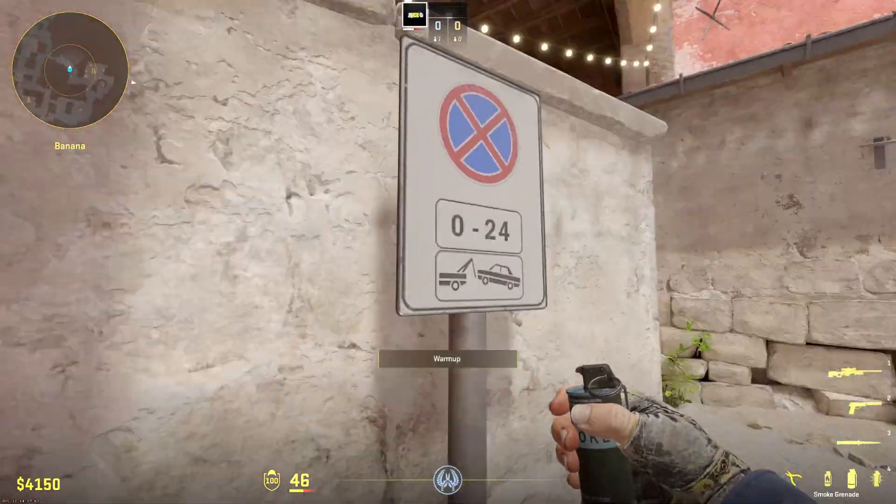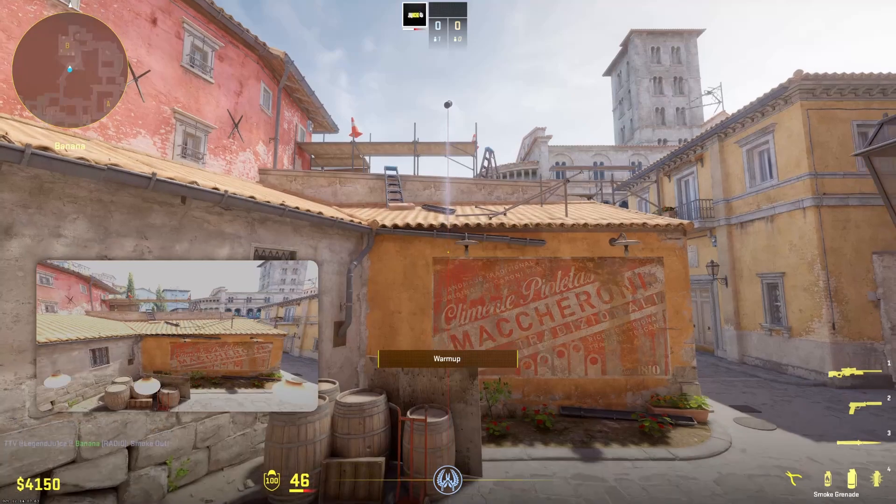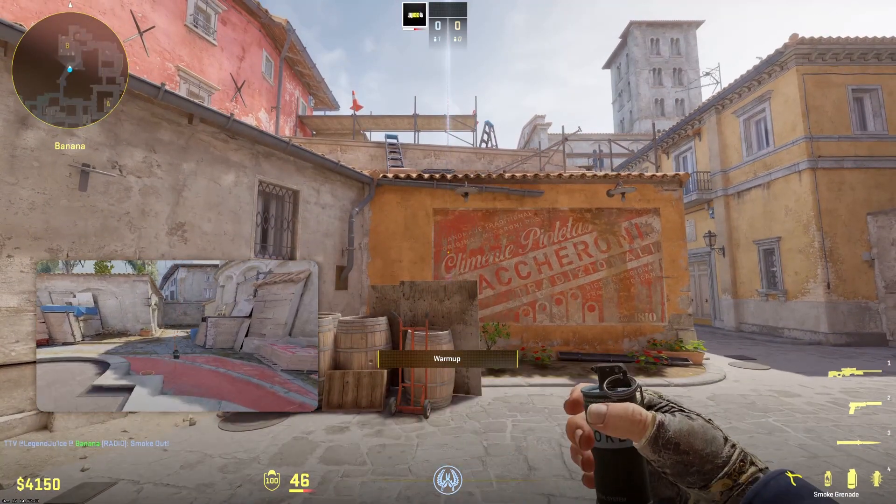And finally, a coffin smoke. What you're going to do: go into this corner, put your crosshair right above the C, double click, jump throw — it'll land perfect.